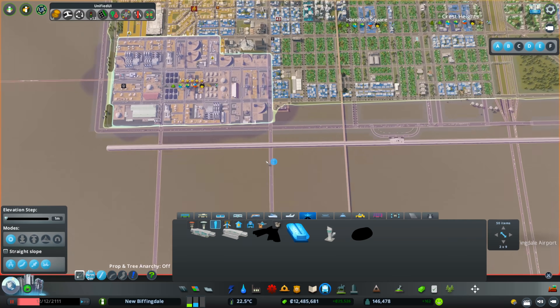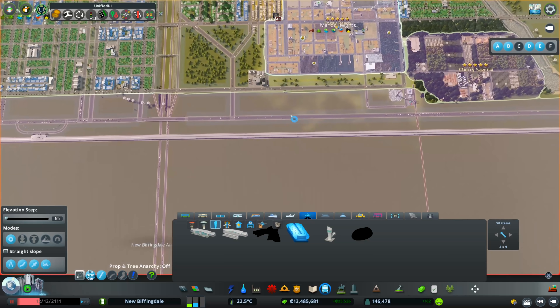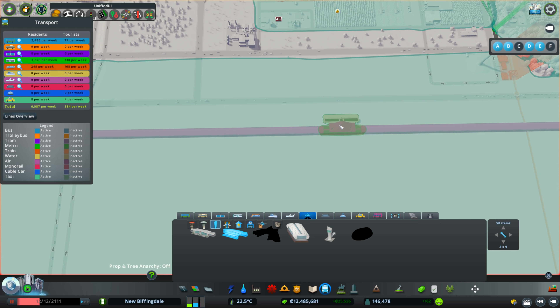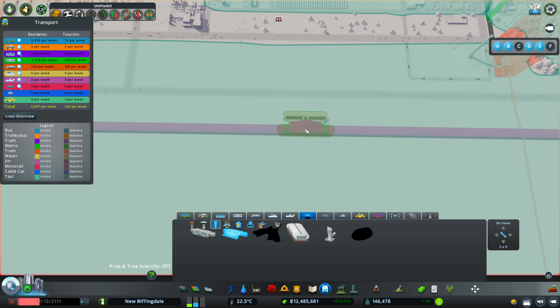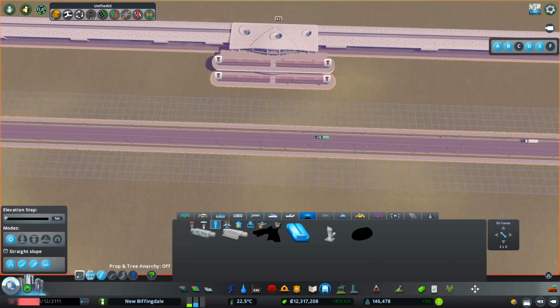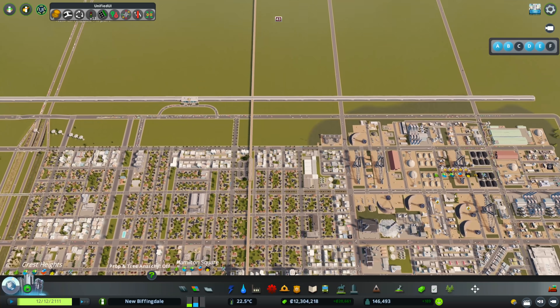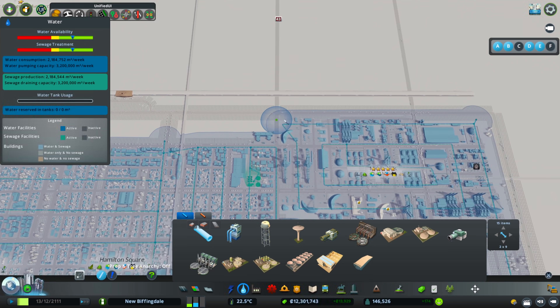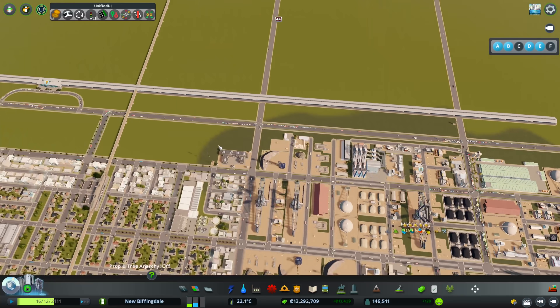There we go. There's a lot of people living here, so we could have another terminal down here. Maybe we'll go for the two-tier one over here. With anarchy on, we can delete and redo that. Then we can hook that back up again and connect these roads in. That one is hooked in as well. I believe these are all going to need water pipes as well, so let me run those around — and of course power. We'll drop a power line over the top of that road there. That should work perfectly fine.